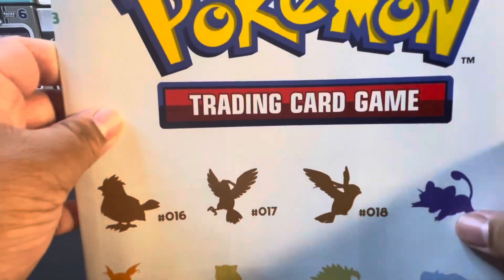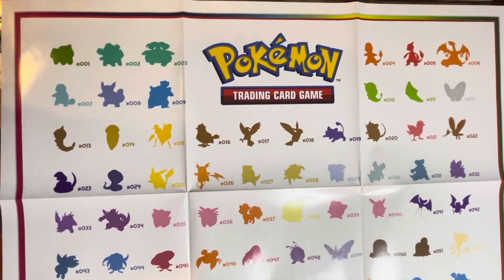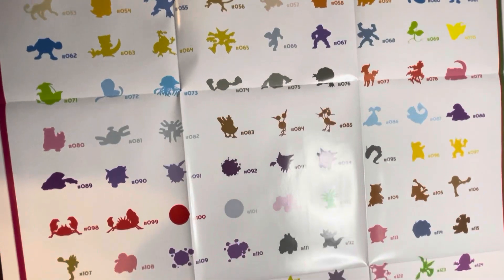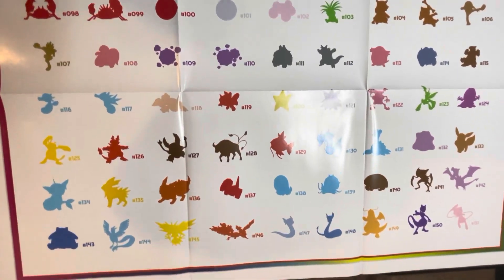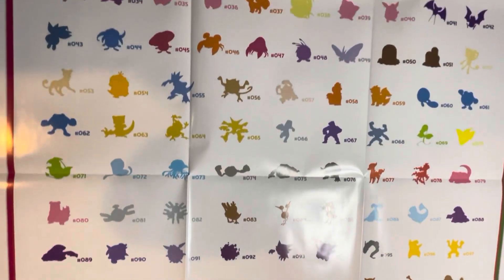Okay, so this is the front side of the poster. You can see there it looks like it's just the background shadow of the Pokémon, and it goes all the way to Mew — hence the name 151.